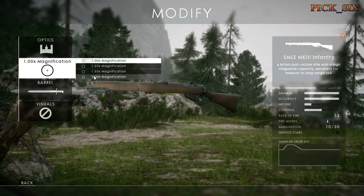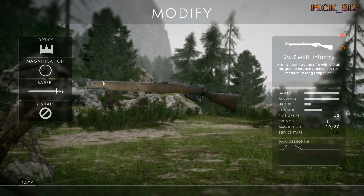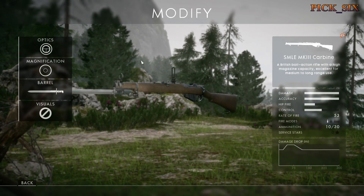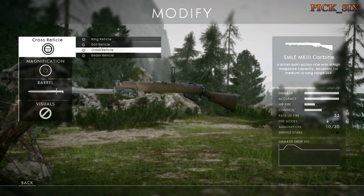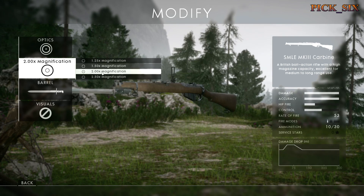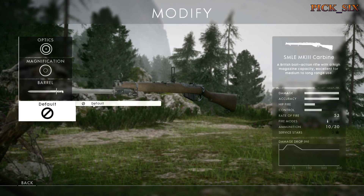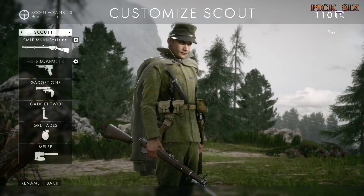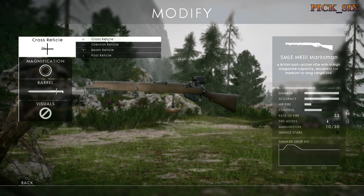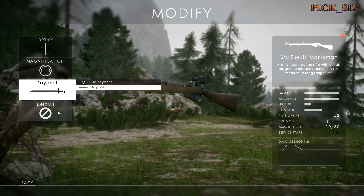There are three variants to this weapon. The Infantry, which offers iron sights and zoom options of 1x up to 2x, and offers zeros of 75, 150, and 300 meters. The Carbine, which offers a red dot type sight and zooms of 1.25 up to 2.5 times, but only a zeroing option of 75, so it's exclusively a medium range option. And the Marksman variant, which offers sight magnifications of 2.5 times up to 4 times, and offers all three zeros of 75, 150, and 300 meters. Of note, the Infantry and Carbine variants allow you to stay aimed down sights between shots, but the Marksman variant does not.